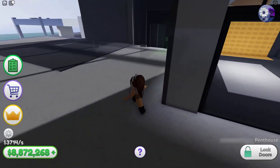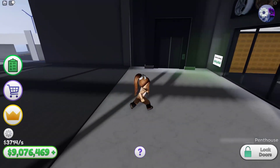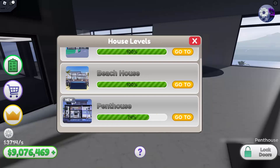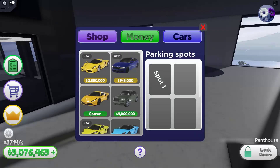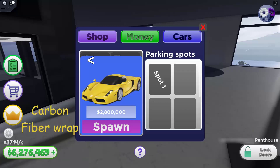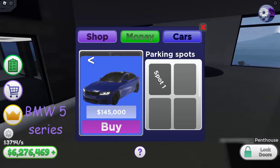I figured that this garage should be big enough so I can fit all my cars in here. They have updated two new cars — this one's a Ferrari Enzo, which is worth 2,800,000, and we're buying it. It's in a carbon fiber wrap so it's looking cute. The next car is a BMW 5 Series, I think also based on someone's request.